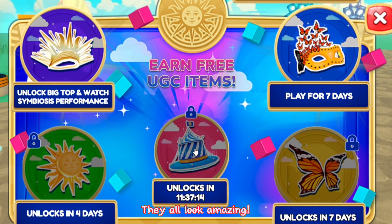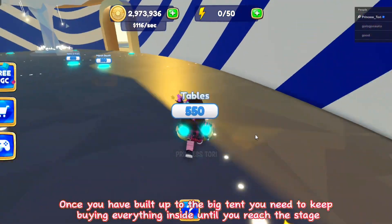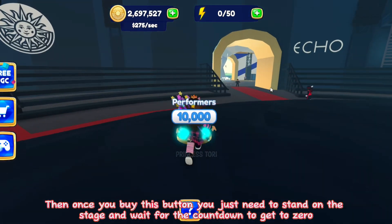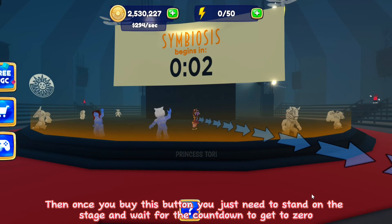If you click this button on the left you can see the upcoming UGC items here. They all look amazing. Once you have built up to the big tent you need to keep buying everything inside until you reach the stage. Then once you buy this button you just need to stand on the stage and wait for the countdown to get to zero.